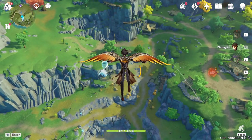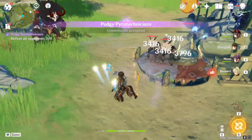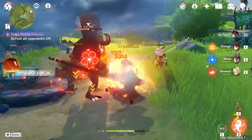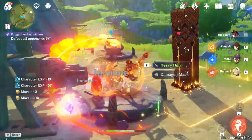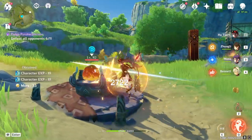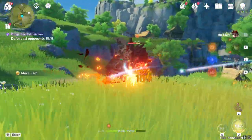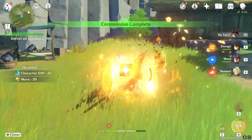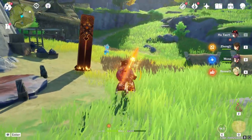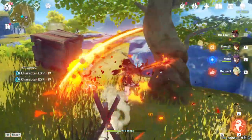Now that I've changed Zhongli and Hu Tao quite a bit, let's go ahead and do some gameplay. We have a daily quest to do — that's the go-to for chill showcases. I haven't really noted their numbers beforehand, but now we should have the boosts from the new sets. Looking at the gameplay — 53k charged attack, and I believe that was a vaporize.